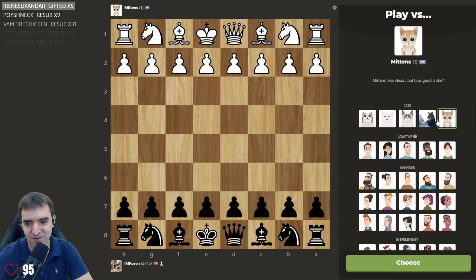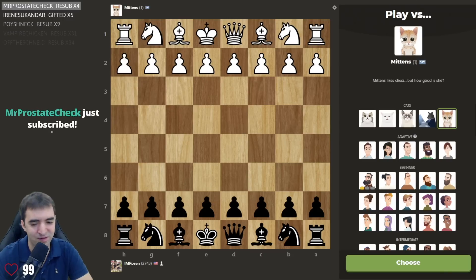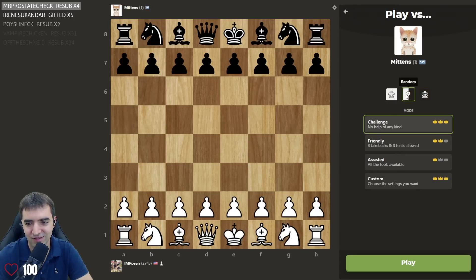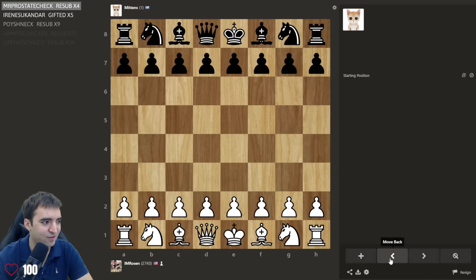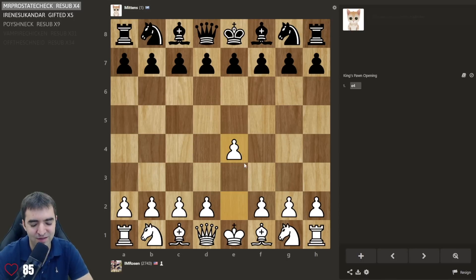For those that didn't see my previous YouTube video, I got absolutely destroyed by this adorable looking king. Now it's time for revenge. I haven't reached the point where I feel obligated to cheat, so I'm not going to have any assistance. Random colors — okay, I'm white. Last time I played London and it just crushed my London — I was losing probably within 20 moves — so I'm going to play e4.